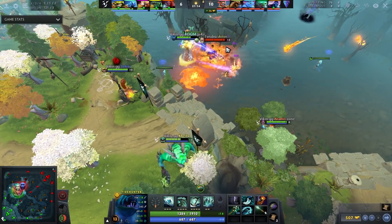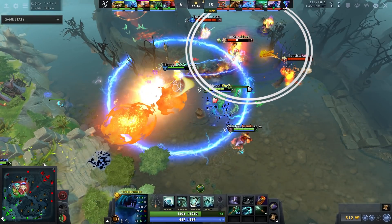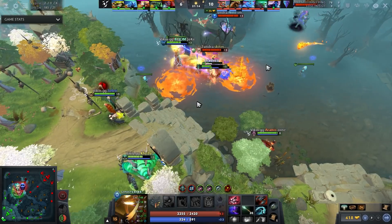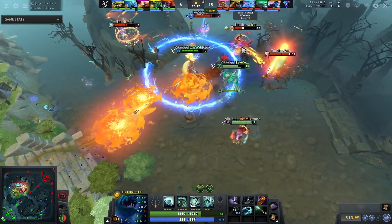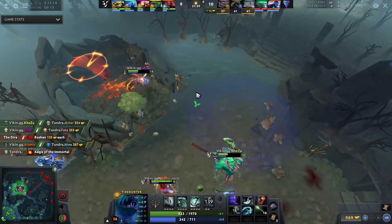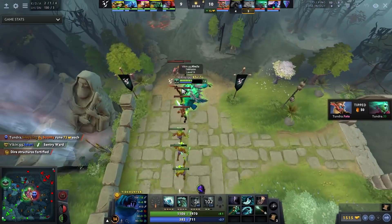It looks like a good initiation from Tundra, but Static Link comes out and Juggernaut gets hit with Omnislash. Then Kezu does something great: he waits until Rage ends before throwing the ravage — kiting away from the Juggernaut puddles, not panicking. A lot of people would just yolo in as Tidehunter, but then they couldn't blink. Instead he chills on the side, waits, and gets a really good ravage. Even uses Force Staff to catch Lifestealer, which makes sense as a key target.